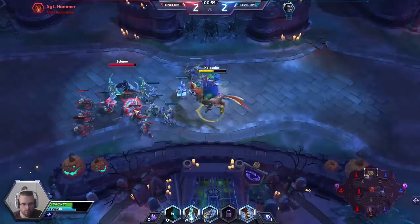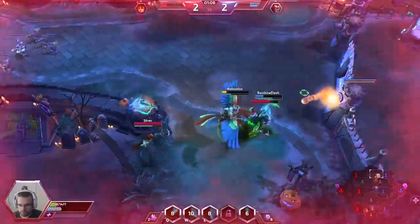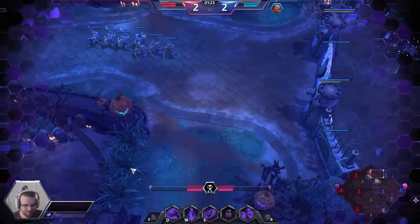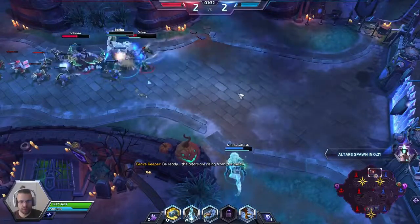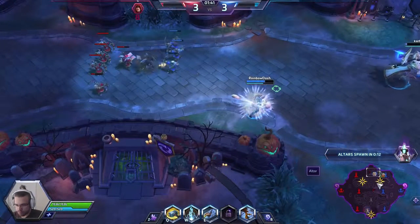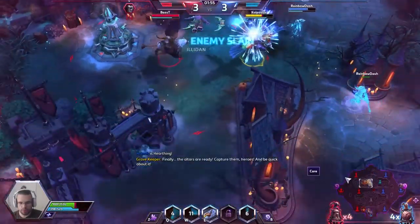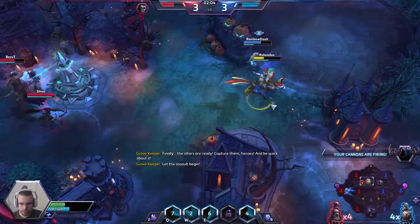The E ability is called Barrel Roll — it allows us to dash in a direction and grants a shield for three seconds. Our timer is going down but we got some shields and my girlfriend snipes the enemy Valla. The enemy team is missing a Valla, so they should be able to grab bottom. We kill Illidan but then have to back up and wait for Artanis.